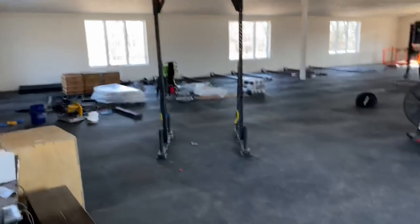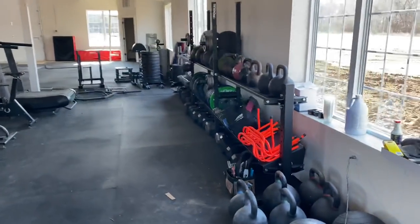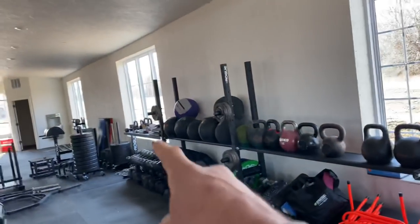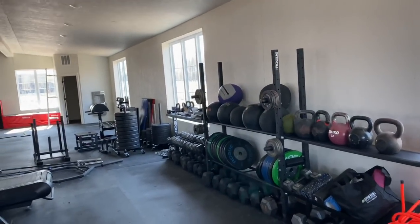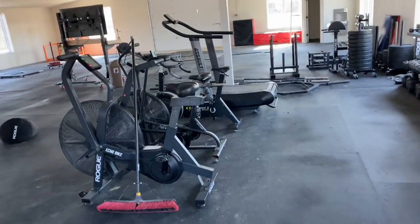Here's what we currently have. The floor is in — you've already seen that. We've started putting a lot of equipment in here already. I got a storage rack from Rogue that I need to buy another top piece for, and I've got a bunch of rollers from Rogue that I've put together. I would say I've got about 80% of the equipment from my barn gym here, plus all the equipment I have in C3.